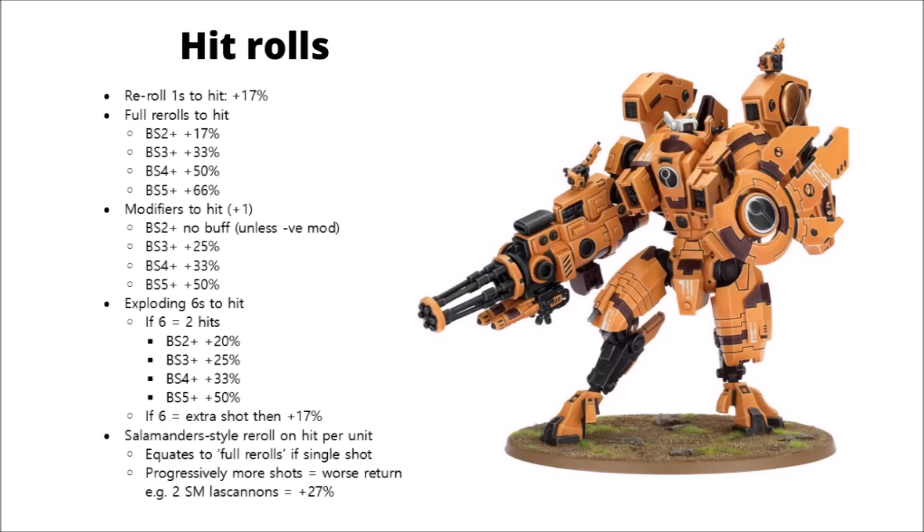On 3s it's a 25% buff, on 4s it's a 33% buff, and on 5s it's a 50% buff — so basically any modifier that gives you plus one to hit is far more valuable on worse ballistic skill platforms.